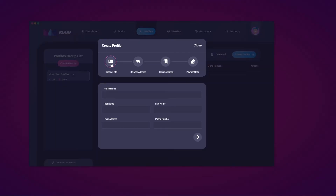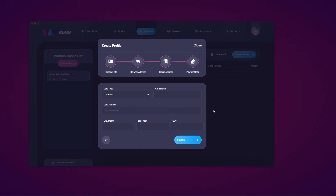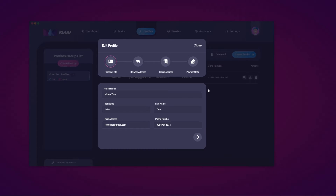When creating a profile, you have personal info, delivery address, billing address, and payment info — very standard information. You have to fill out each section before moving on. One useful feature: in the billing address section, if you want to duplicate your delivery address details to billing address, hit this button and it will copy over. Once you hit submit, the profile is created — you can see the profile name, email, phone number, cardholder, and card number. You can duplicate it, delete it, or use the pen tool to edit.